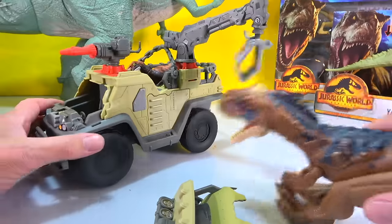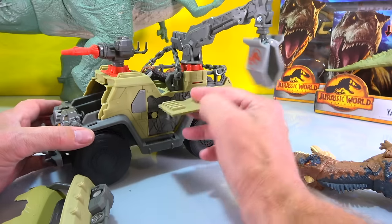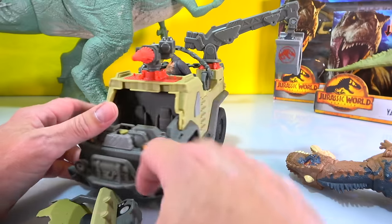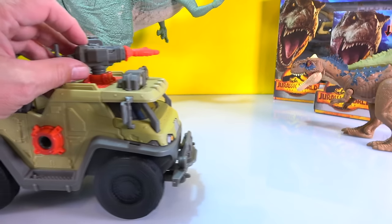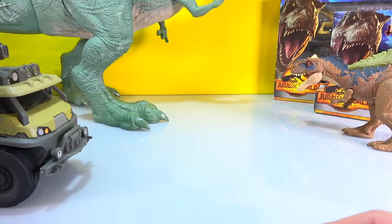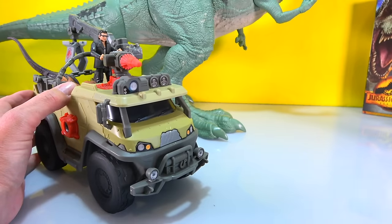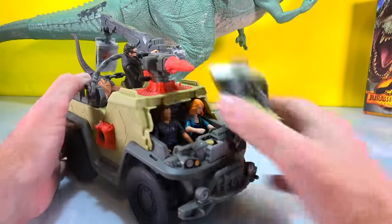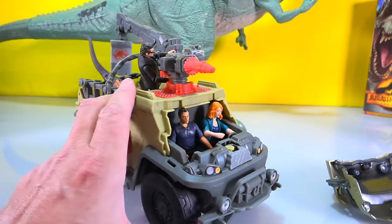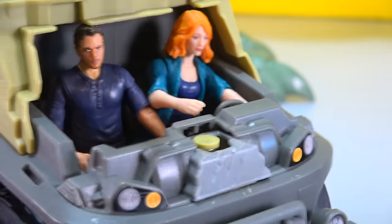If a dinosaur comes and rams you, these pieces come on and off really cool and easy. The gun - can we hit him? Right over his head - let's try again - boom, we nailed him! We've got Dr. Ian Malcolm on the rocket launcher. Who's driving? It's Claire and Owen Grady! Your fingers fit in there really cool - you can drive around with them. This is pretty sweet!